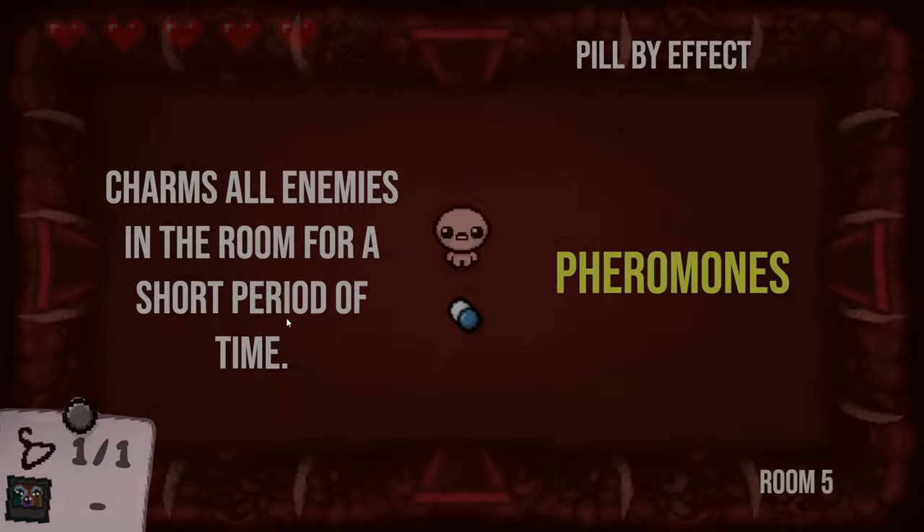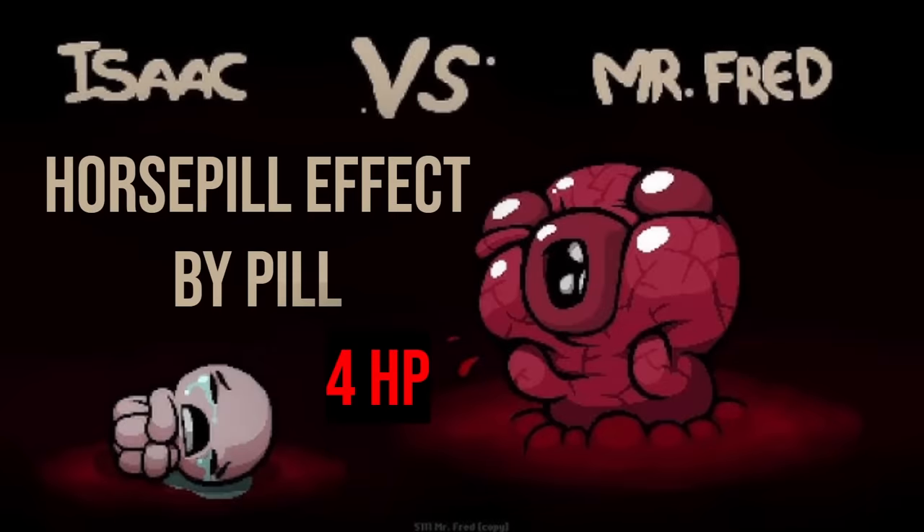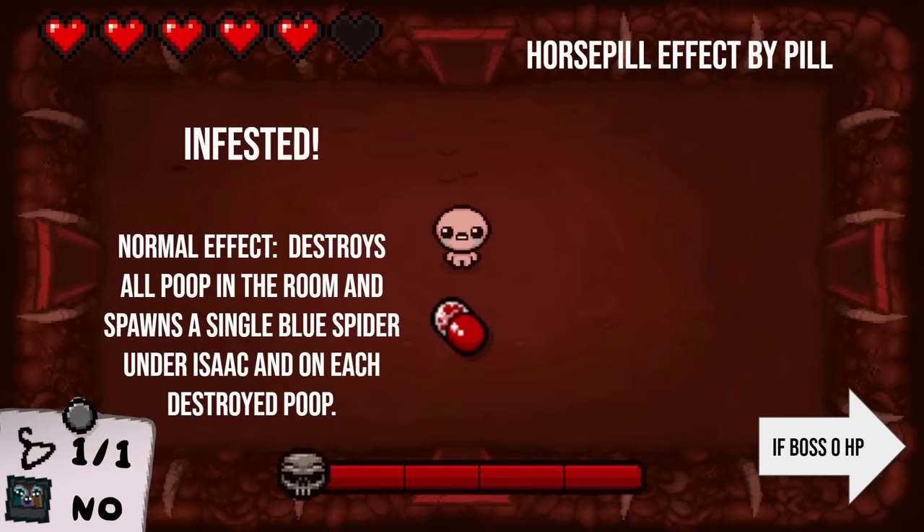We're now at the boss — Mr. Fred. This one has four HP, but I hope you know horse pill effects because that's all this category is. I'll be telling you the pill and you need to let me know what that pill's horse pill effect is. Some of them are a bit weird. I will be telling you what each pill does normally just to help you out slightly. First room: Infested — the one that destroys all the poops and gives you blue spiders for each poop destroyed. What does the horse pill effect do? I have honestly zero idea.